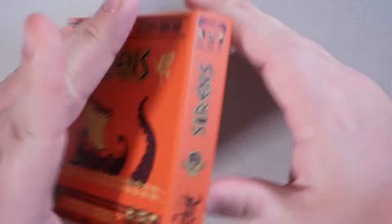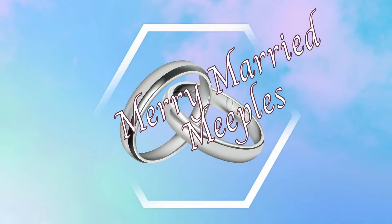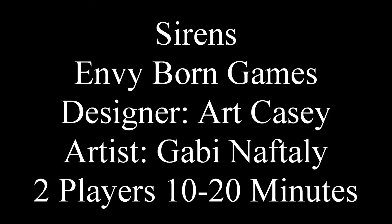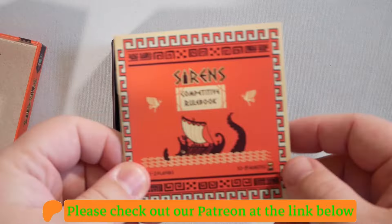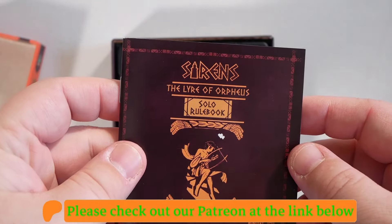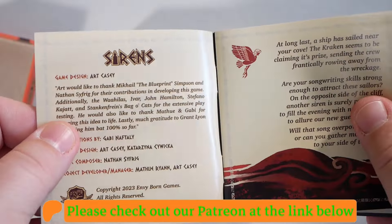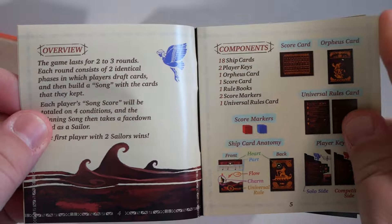So that is Sirens — what it's about. Let's look inside. We have a competitive rulebook and the solo rulebook. Let's look at the competitive one until the text gets upside down, then we'll flip it over and look at the other one.